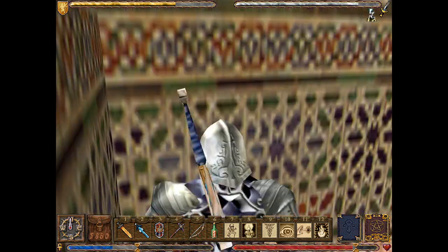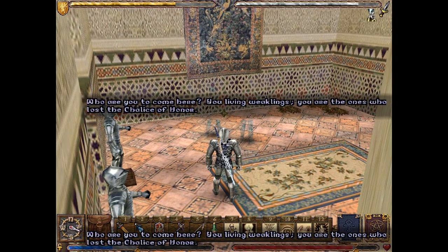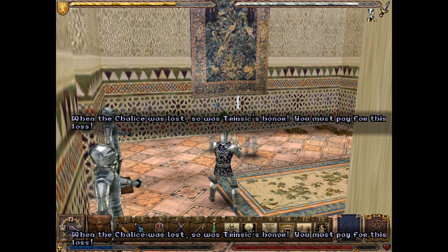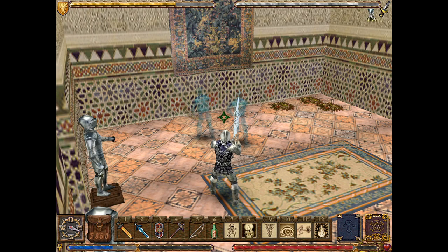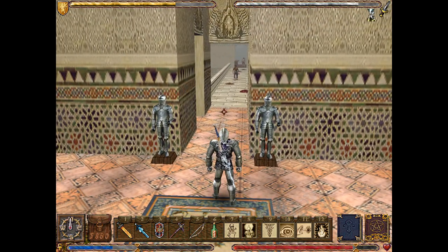Unfortunately, this means going past these two ghosts. Please don't aggro. Who are you to come here, you living weaklings? Darn it. You are the ones who lost the chalice of honour — in stereo! When the chalice was lost, so was Trinsic's honour! You must pay for this loss! You're right — we will pay for this loss. The price was listening to you two complain! Also, two strikes and you're out — literally!